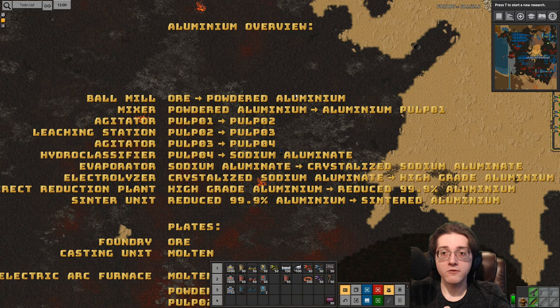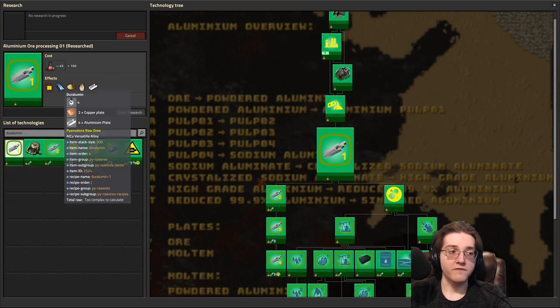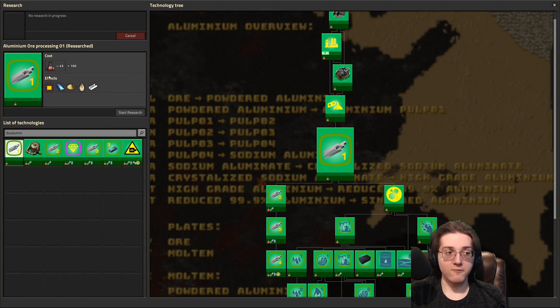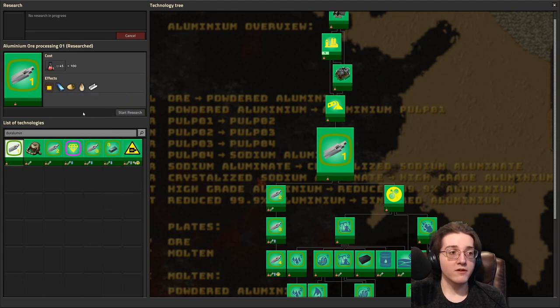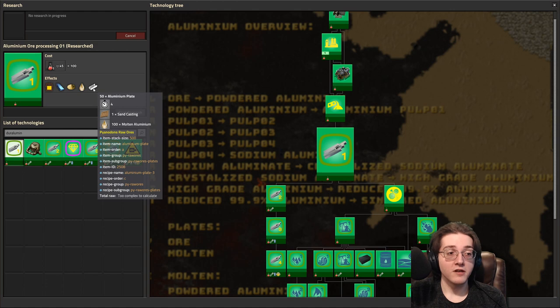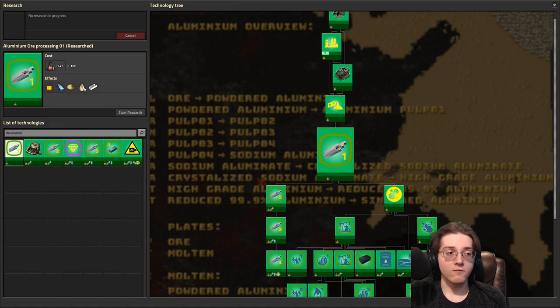Aluminium is also very important for the alloy Duralumin, which is an alloy with copper. If we do a search in the tech tree for Duralumin, you get access to the first Duralumin recipe at aluminium ore processing 1, right at Red Science, converting the plates into Duralumin. You're going to want this to make fast inserters, for example, in the early game. So do bear in mind that at Red Science you unlock the powdered aluminium recipe, and then you can make molten out of powdered, which is the only way of getting into your plates at Red Science processing.